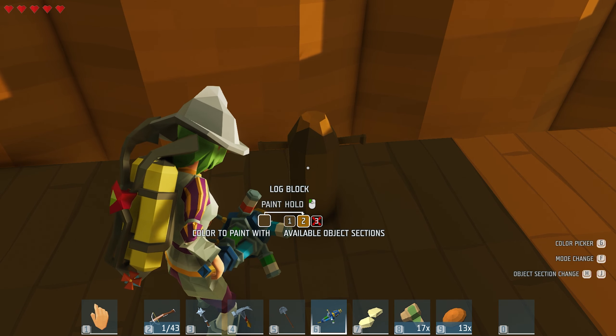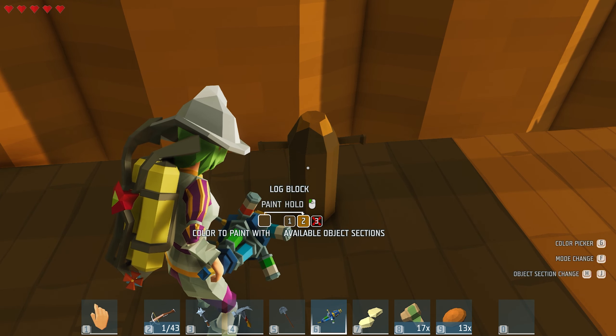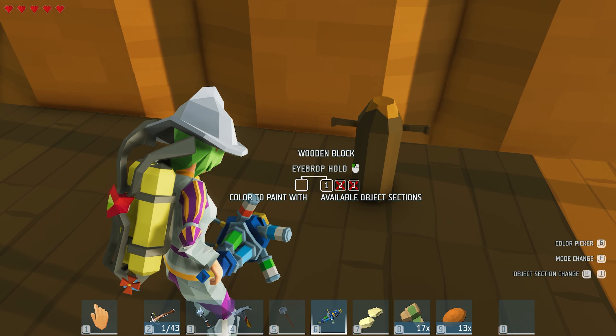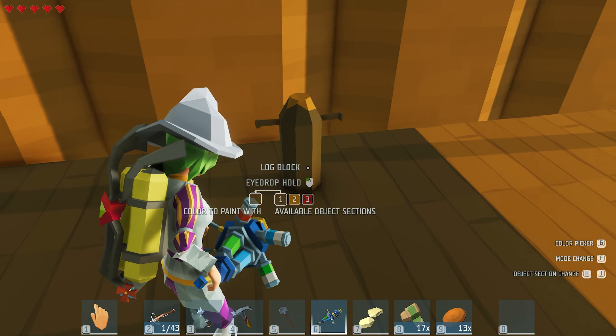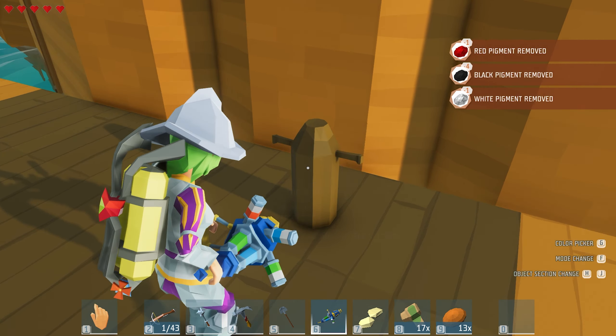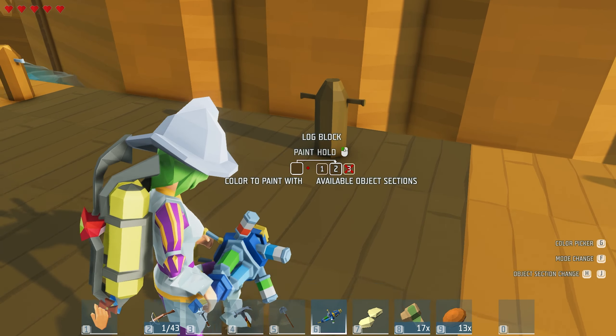I'm wondering if I can eyedrop and put it on slot two only. Let's see if that is a thing because it would be super handy. The first thing we need to do is change the mode to number two, then do the object selection, then do the mode change to eyedrop. It's now on two. I fixed it — it was a bit unnecessary on that block, but for this block it is perfect. With the one most up-left where the arrow starts, it's the color you have at the moment, and then you paint it onto the section where the arrow is facing. That's still very handy — I like that.